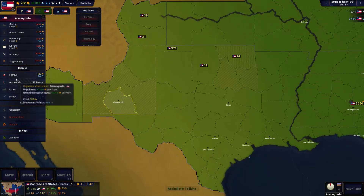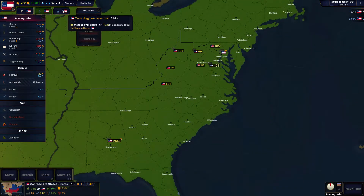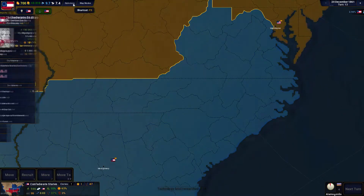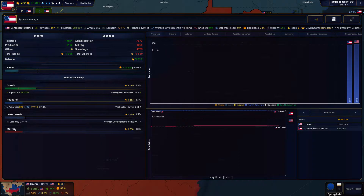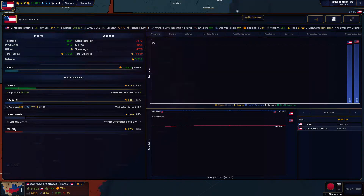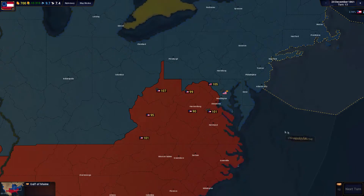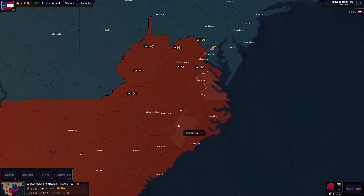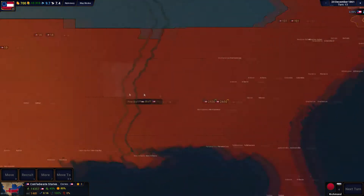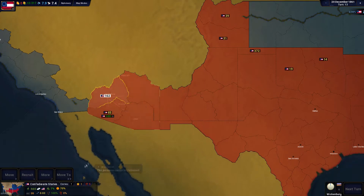I've already assimilated most of these guys so those should help out a lot. We need population — that's what we need. We're going to go ahead and increase population spending and try to max out our population as quick as possible. I'm not going to be the aggressor this time — I want the Union to declare war on me because it gives me maximum time to build up troops and everything we can to fight them.